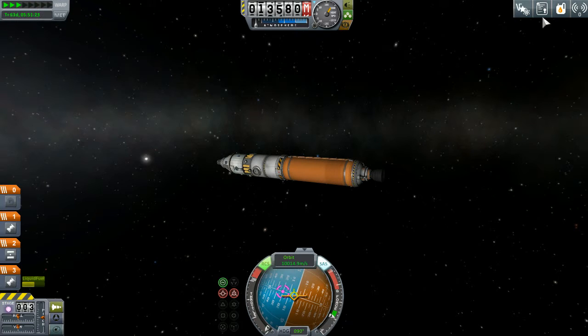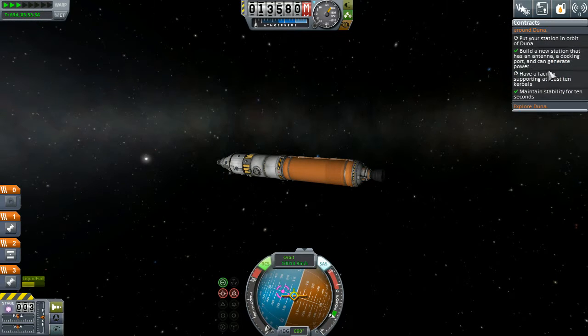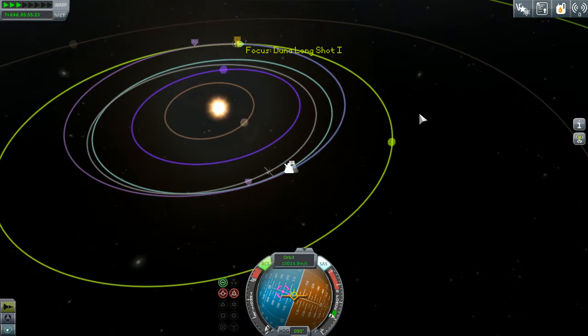It looks like this ship should get a 17-ton payload - this part here is the hitchhiker container, which is three tons, and should help to build this new station. We need it to support at least 10 Kerbals, especially when we get something else with more parts coming up, so we'll see about doing that.